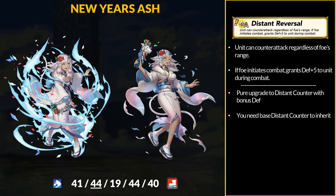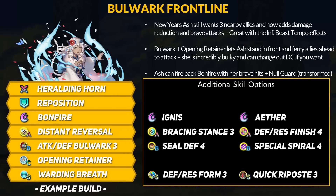For the new inheritable skill, Ash brings Distant Reversal. You can counterattack from any range, and when the foe initiates combat you get plus 5 Defense. The distant cousin of Close Reversal is here — this is basically a pure upgrade over regular Distant Counter, but you're going to need base DC to inherit it. Overall, New Year's Ash is relatively like her mythic alt, just blue. You can bring Opening Retainer to any season now, and it combos very nicely with Bulwark. You can hide directly behind Ash, let her soak damage, and then warp to anywhere within two spaces of her — very cool synergy.